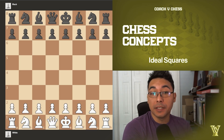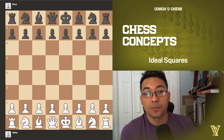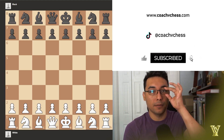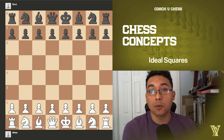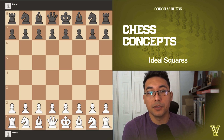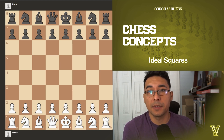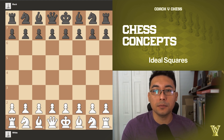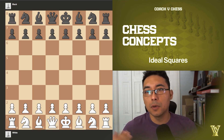Hello everyone. For this video I would like to talk about ideal squares, and we're going to focus on three pieces today: the knight, the bishops, and the rooks. The idea of this video is to show you what the ideal squares or general ideas are for these pieces, because sometimes we don't know where to place them. Let's go briefly and look at the first position.